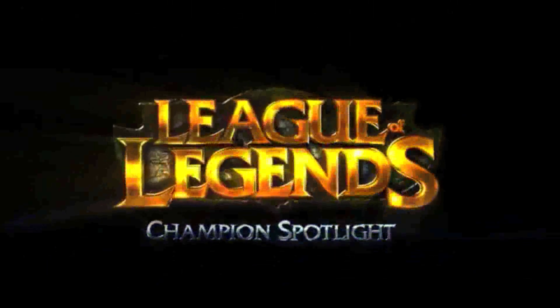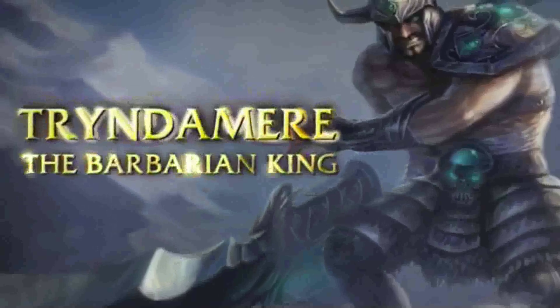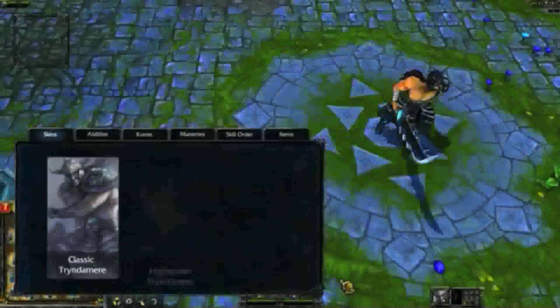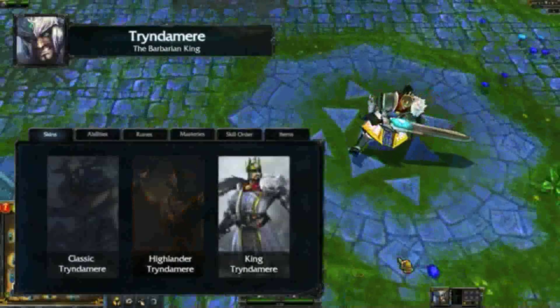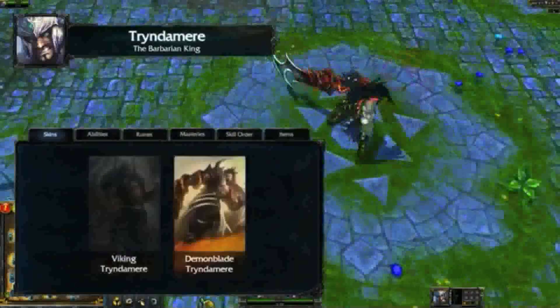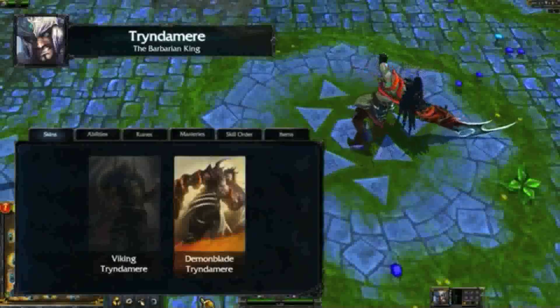Welcome to the League of Legends Champion Spotlight featuring Tryndamere, the Barbarian King. Tryndamere is a melee fighter who focuses on dealing huge damage with his basic attacks. This Spotlight will focus on his legendary Demon Blade Tryndamere skin, which has a different model, animations, voiceover, and particle effects compared to his default look.